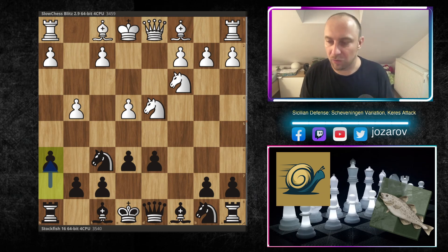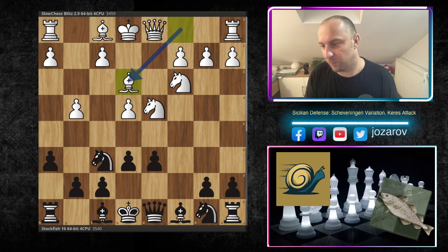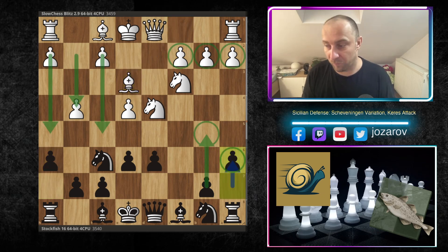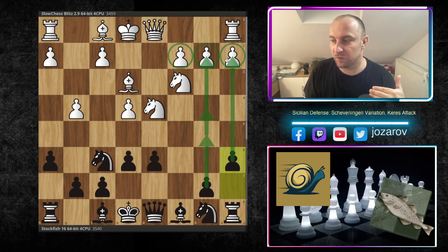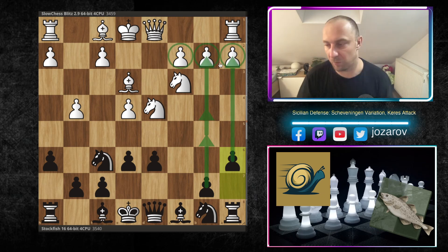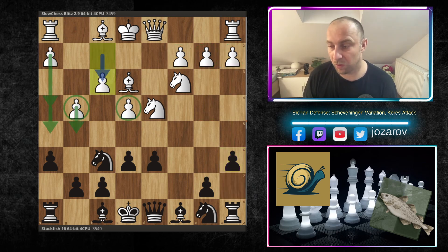This is often met with h6, slowing down white's progress on the kingside. Then bishop to e3, and now Stockfish announces its own attack. Like in many Sicilians, we have an opposite-side attack game — white attacks the kingside, black coordinates an attack toward the queenside, trying to create something from the two versus three pawn minority, launching a flank attack to create weaknesses.